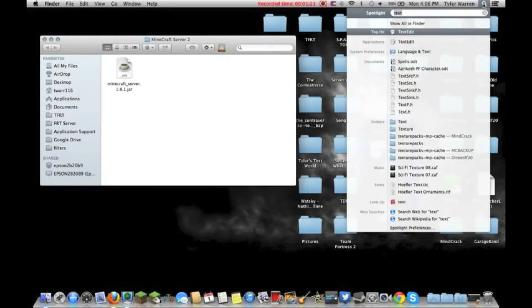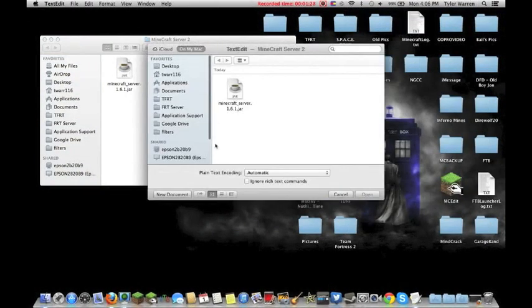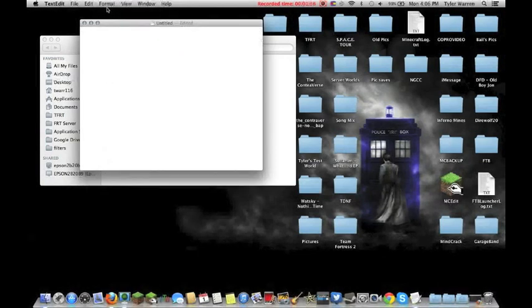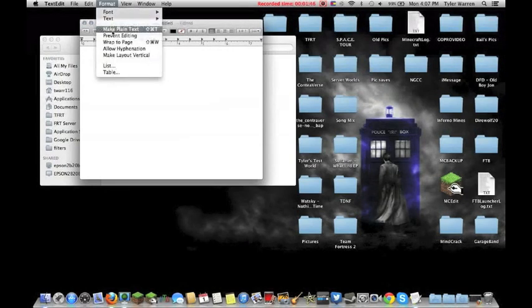The next thing you need to do is find TextEdit. The easiest way is to go to Spotlight, type in 'text', and TextEdit is the first thing that pops up. Create a new document, go to Format, and make plain text. Make sure it's in plain text mode and that the font sizes and margins are not shown.